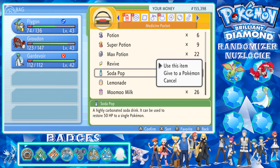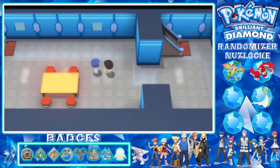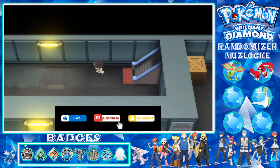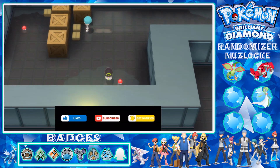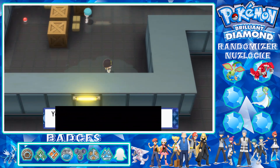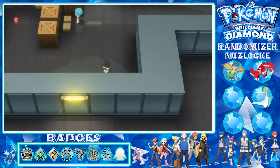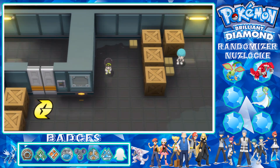Let's use some Soda Pops to heal. Alright, down these stairs. And is this the master key - it is, it's the master key! Excellent. I'm going to take on this trainer if it is one - no, it is not. Now that we have the Galactic Key we can open this door.